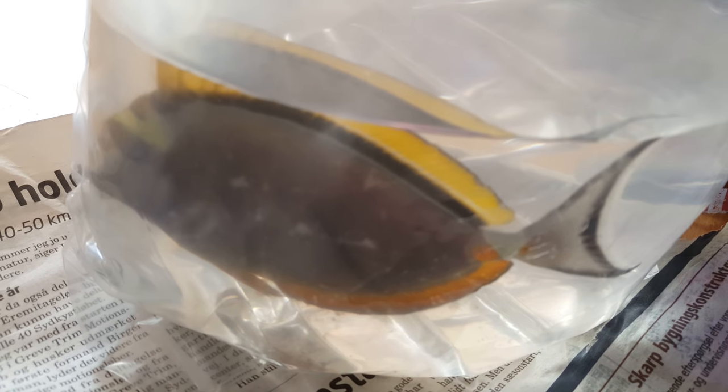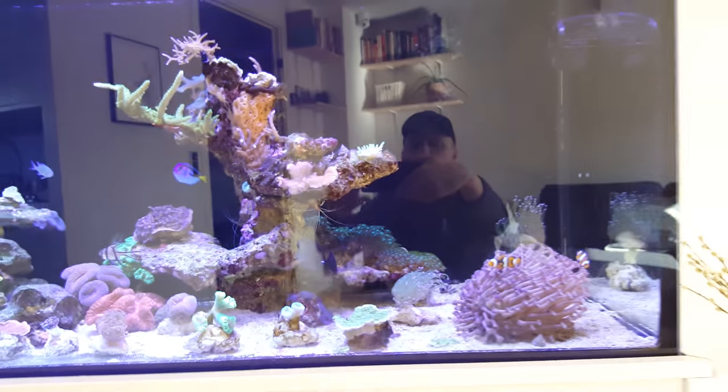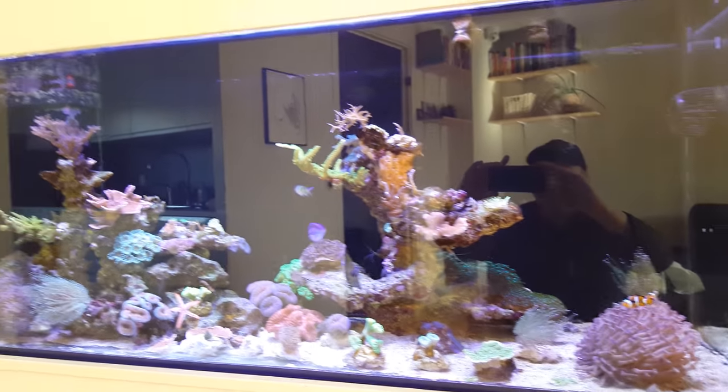The second weapon of choice is the naso tang. You guys might be thinking, 'Hey, is that ich?' — and no, it's not ich. All that white stuff is because this fish has been fighting one of the other fish, so it's bite marks and scratches. I got him basically for free and I'm going to quarantine him for a day or so just to make sure it's not ich, and then put him in the tank. That's me holding the phone, so yeah — wish me luck guys, here we go.